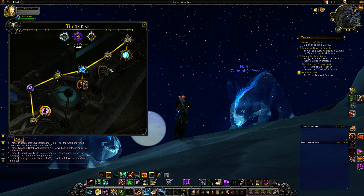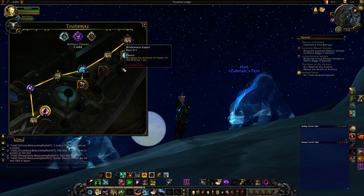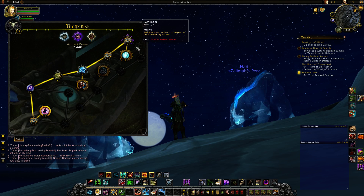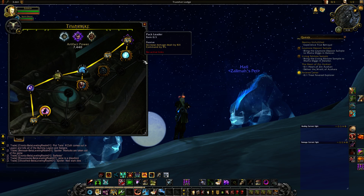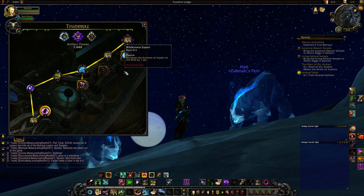Once you get Surge of the Storm God, you're going to start making your way to your last major trait. These three traits on the north path are way more powerful than the three down here. Pathfinder reduces the cooldown of Aspect of the Cheetah by 60 seconds — Aspect of the Cheetah did get changed, you can check that out in my BM Hunter Guide. It only costs one rank. Next you have Pack Leader — increases Kill Command damage by 5%, going up to 15% at max rank. Then Wilderness Expert — increases the duration of Aspect of the Wild by 1 second, going up to 3 seconds.